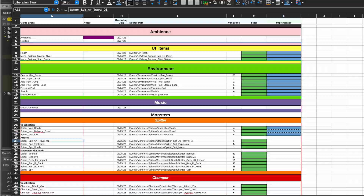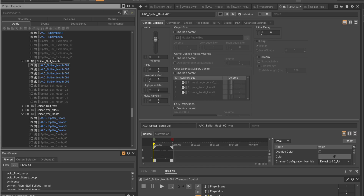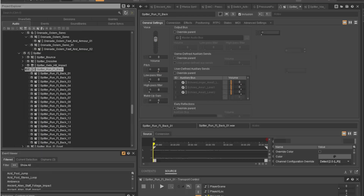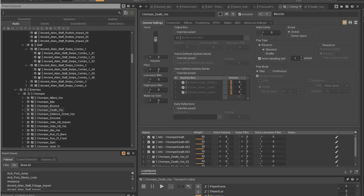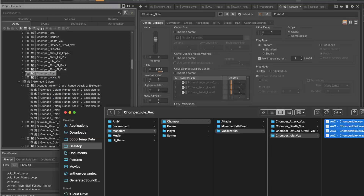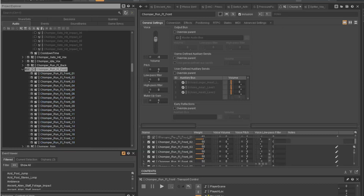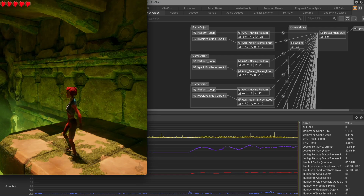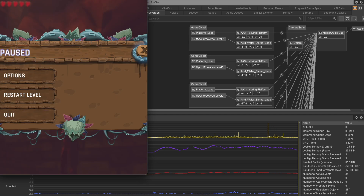All the sounds in the demo that you are hearing have been swapped from the original project's sound assets. This was based on a spreadsheet list produced from Wwise's profiler log of events. In total, there have been over 463 unique samples replaced. The spreadsheet not only allowed me to keep track of what sound assets I needed, but also gave me scope of how big real game projects get in terms of time and management.